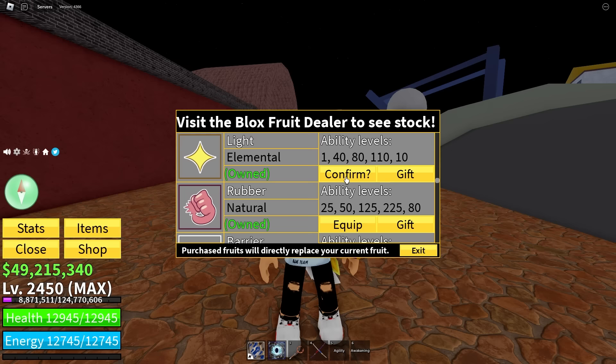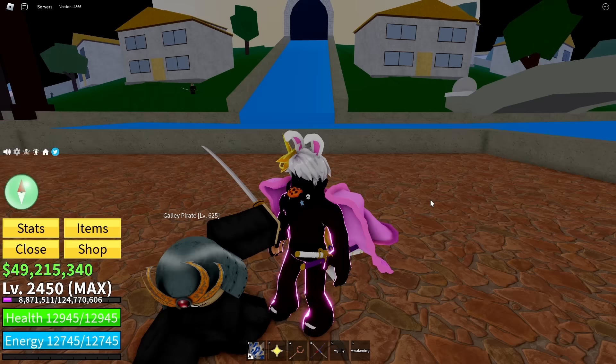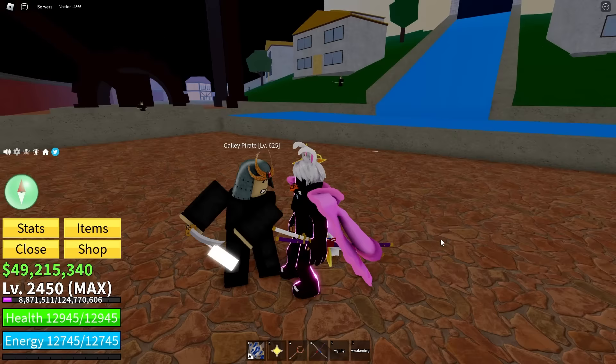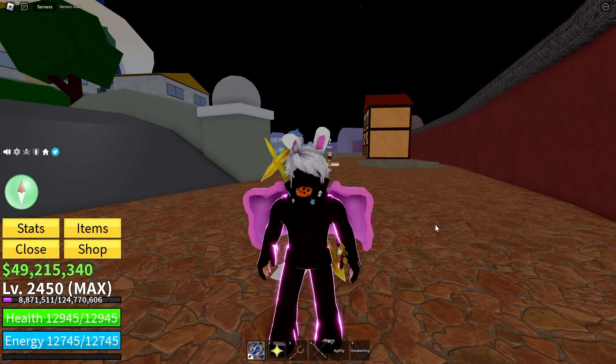Now let's get ourselves a Logia fruit, because this is a big part of how you can easily gain experience. We're not going to use this fruit, but the Logia effect is going to gain us bonus XP. When your haki is turned on and you're getting hit by an NPC, even if you have the Logia effect, you're going to gain one XP for your haki. We can make things even faster though.